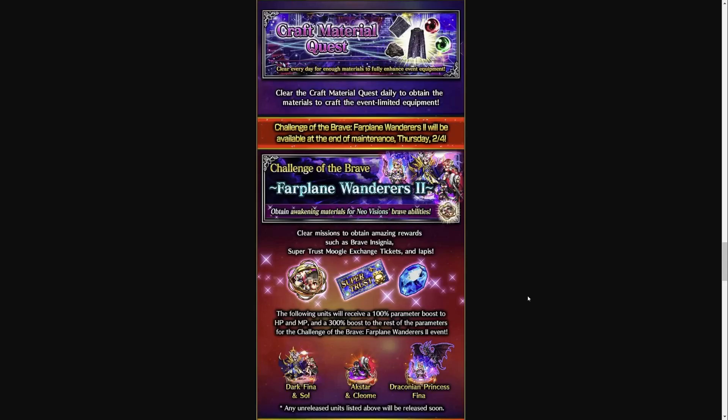She hasn't been officially confirmed yet, but you can see here in the pic in the banner for Far Plane Wanderers 2. You can see Draconian Princess Fina next to Dark Fina and Saul, and also Xer and Cleon. So they should be releasing her new vision awakening next week.